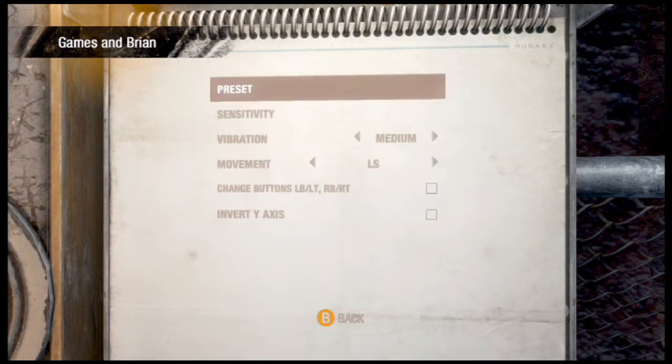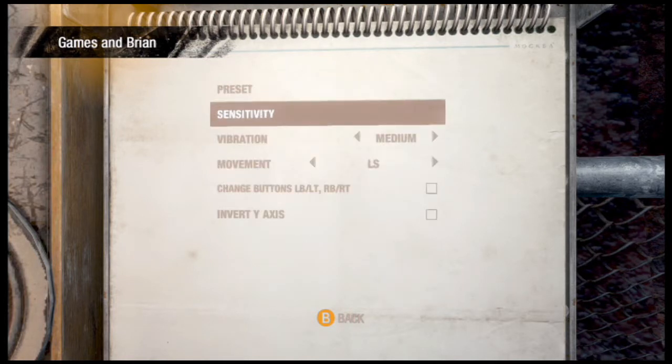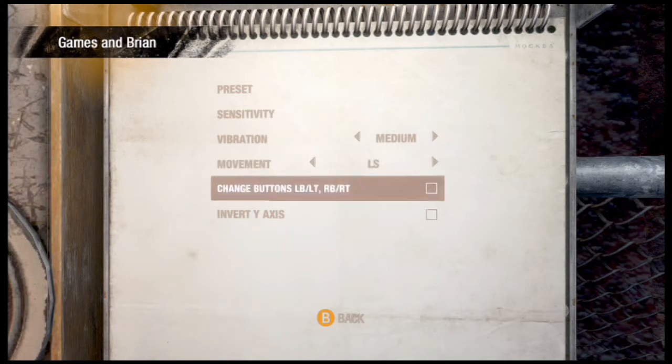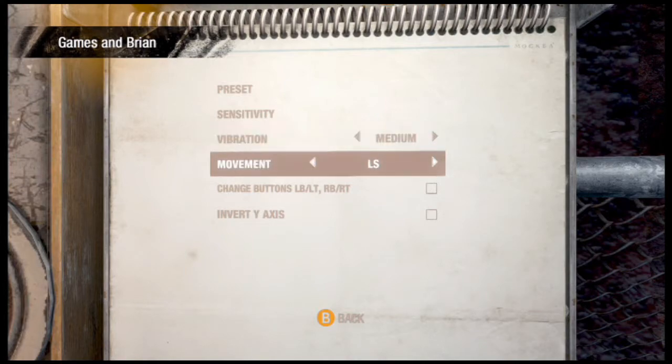I'm also changing my preset. Preset 3 seems to be the best one — it's kind of like the Halo preset. Generally what I use, like the original Halo or Halo 2 Recon preset, which is what I usually use for first person shooters. I do not like the right thumbstick being melee. I like B to be melee, or Circle if you're a PlayStation fan.